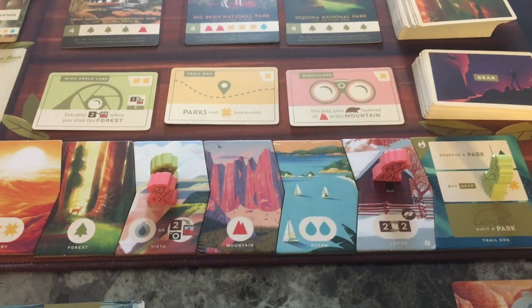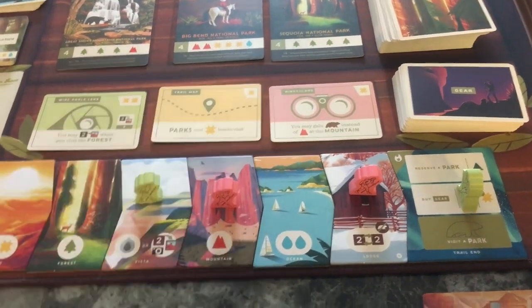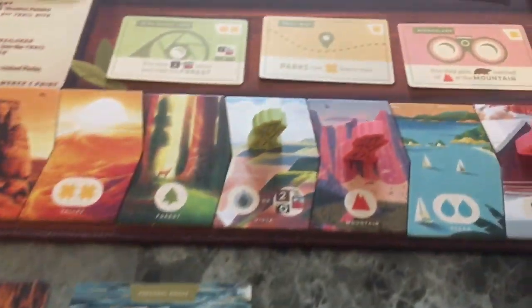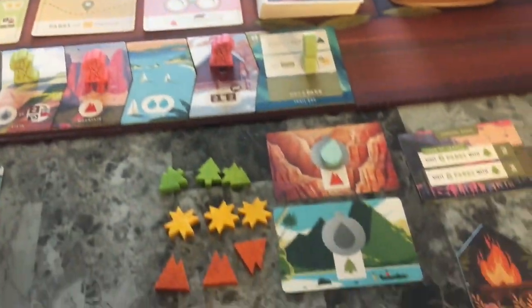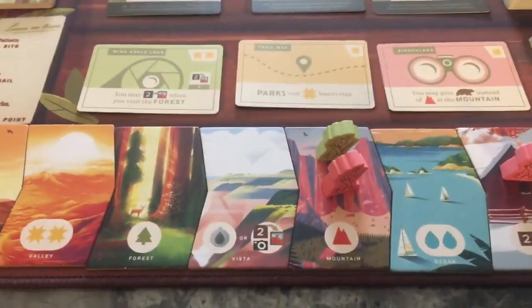Red is going to go next. They still have their campfire. They know green wants this spot so they're going to take it and take a mountain. Green did actually get to the trail end, so they flip their campfire back over. Back to green - they want to use their campfire action, so flipping this over they get a mountain.